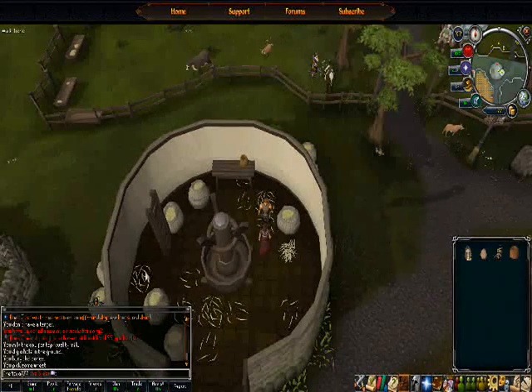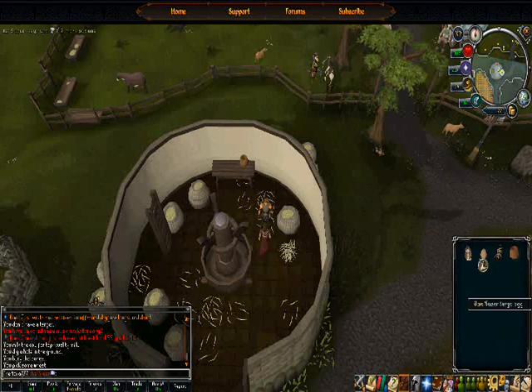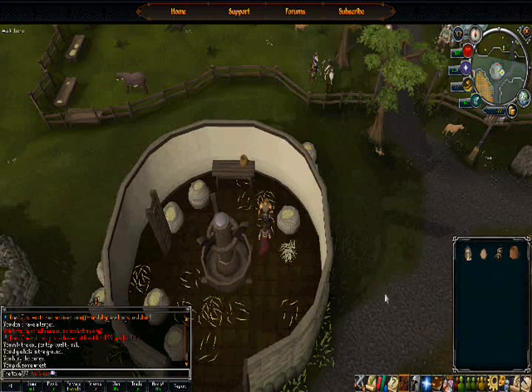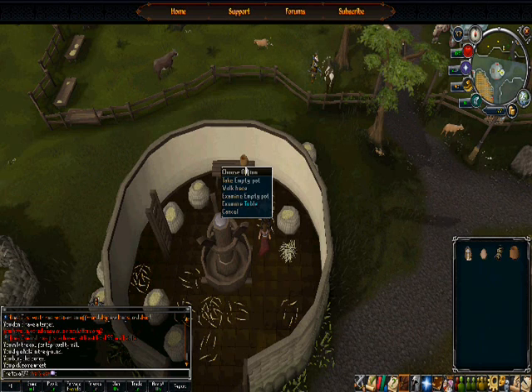Please note that items such as the bucket and the pot can in fact be found in their respective areas — meaning you can find the bucket next to the top quality cow, and you can find the empty pot here.